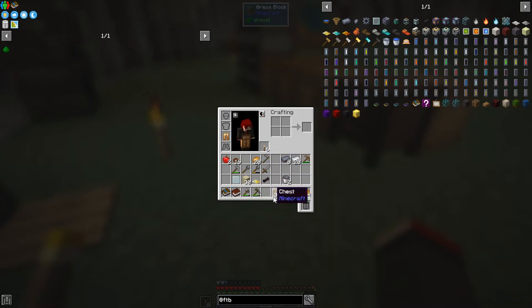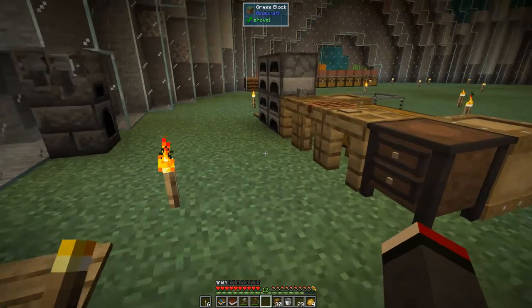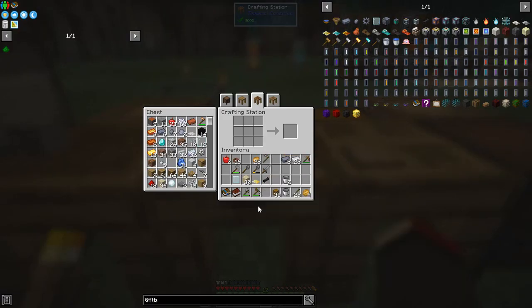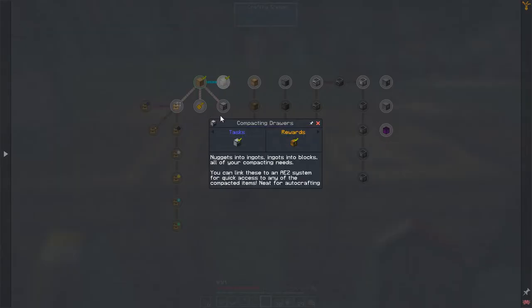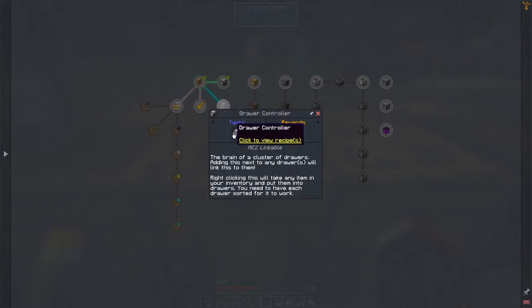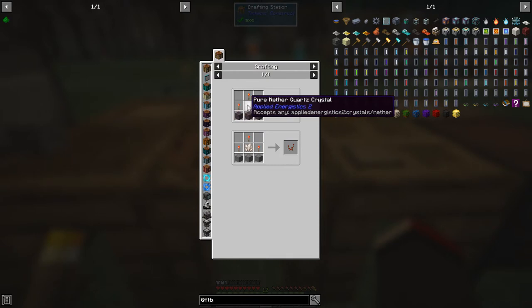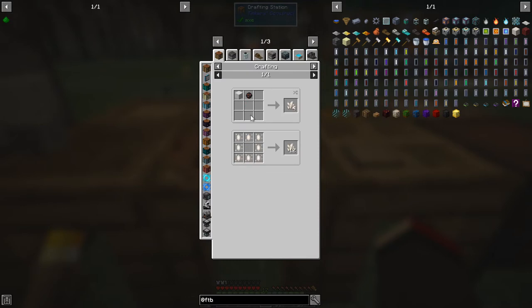I managed to get that when I was doing some testing on a previous version of the pack. We can actually put the bronze leggings on - I don't need them as it happens. Looks interesting. Let's check if we've got any more quests - no, all the quests are done now. So let's look at the next thing I'd like to do. Going back to storage, I'd like to make a drawer controller.